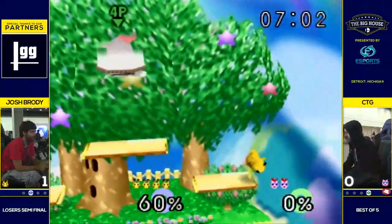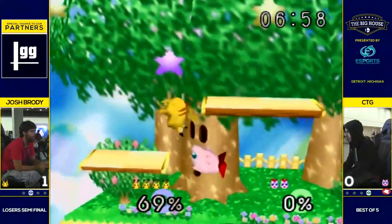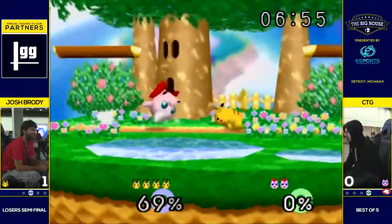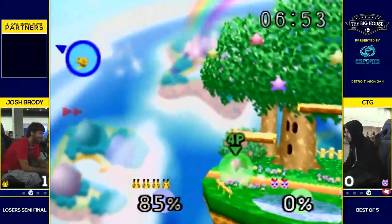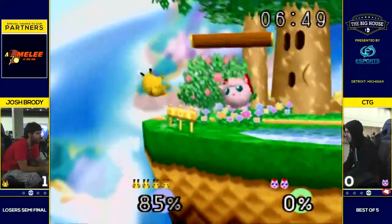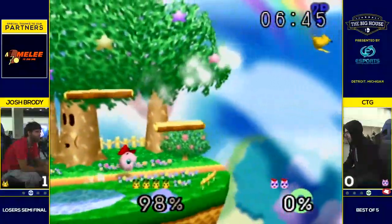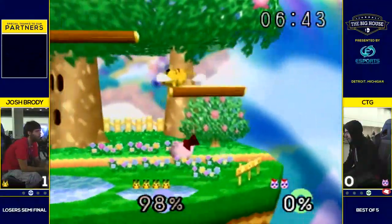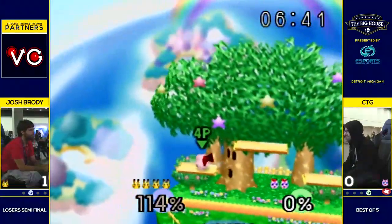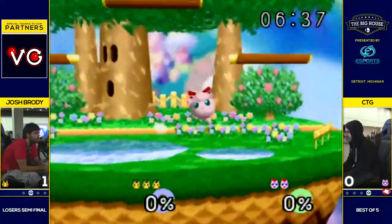His edge guarding is so good. He just understands this character's weaknesses — Jigglypuff, that is — and he understands what he needs to do. He put out that Nair very nicely. He didn't underestimate the amount of jumps Jigglypuff had left. He's just patient. And a good defensive Nair from CTG, catching Brody overextending. Great up-air at the tail end of the up-B, right after invincibility ended.